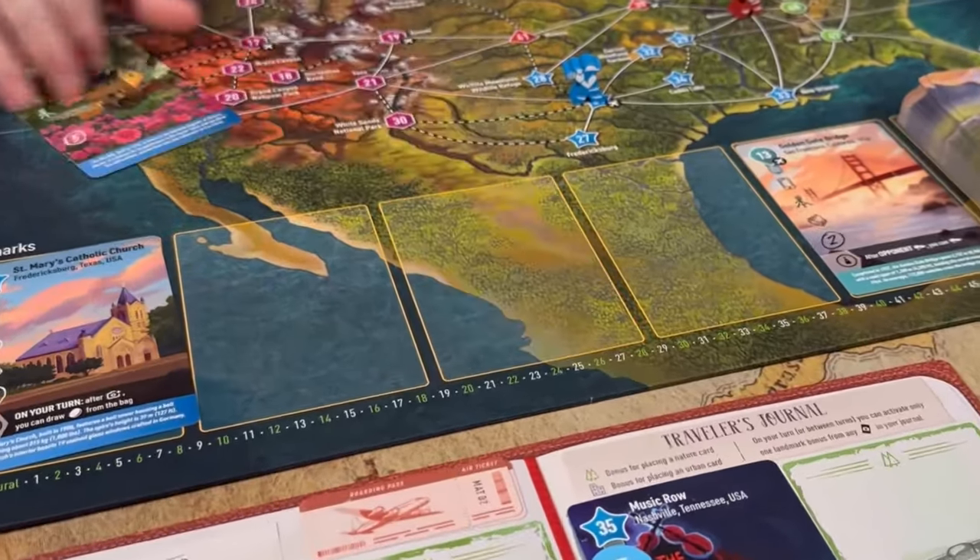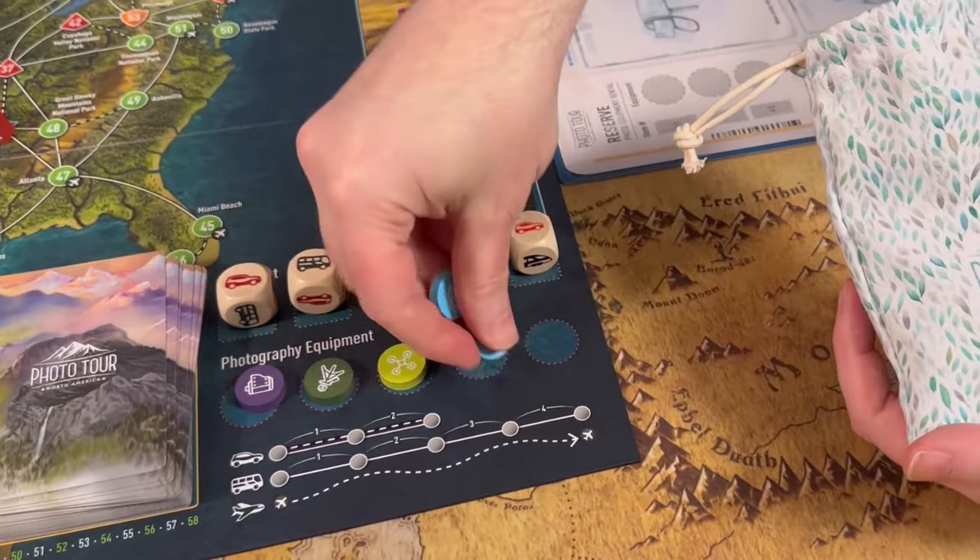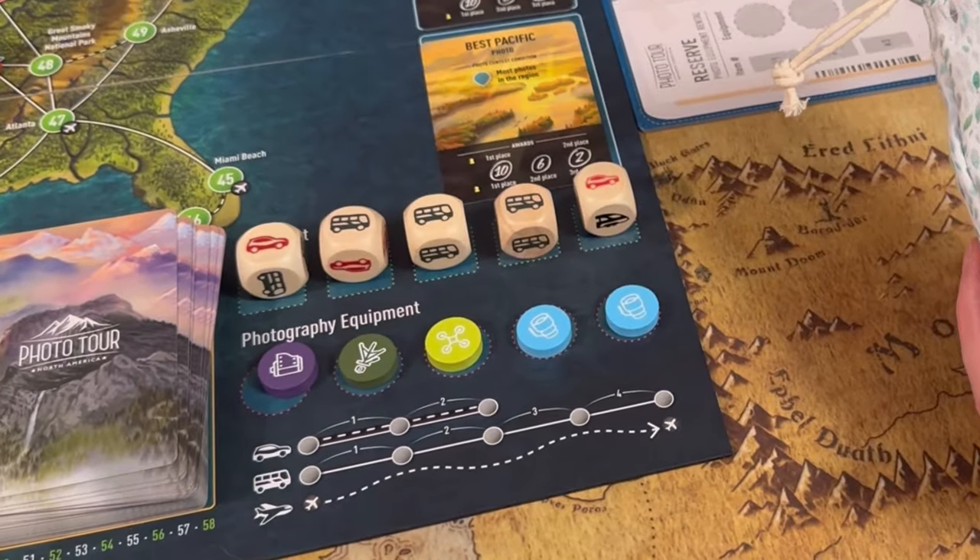The nice thing is that if you don't like what's out there and you have an extra resource to discard, you can refresh exactly as much of one component as you want — either the photos, the travel dice, or the photography equipment. It does however refresh automatically once one pile is emptied, so if somebody takes that last photo or last equipment it is refreshed on its own, but it's nice that you can jump-start that sooner.